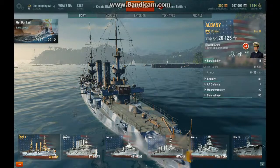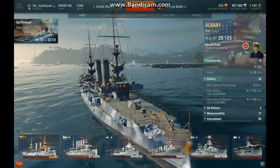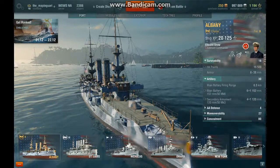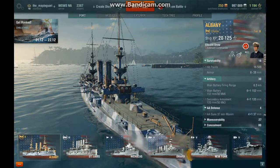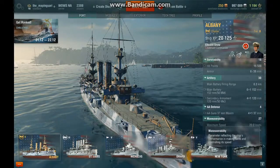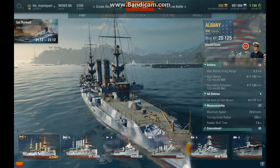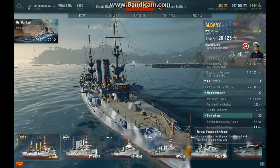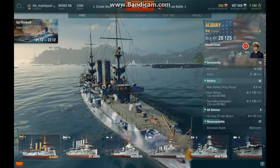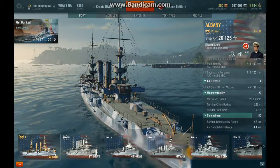We're going to start off with the Albany — the USS Albany, Tier 2 Cruiser. People don't really like it because it only has a 6.3km gun range, which is kind of bad. It only moves 20 knots, which means you're either going to get left behind, and you have an 8km surface detectability range, which is why people don't like the 6.3 firing range. Anybody that has the Albany will tell you it's crap.